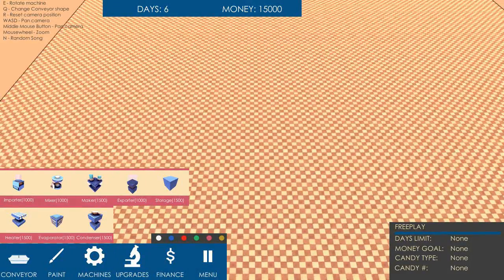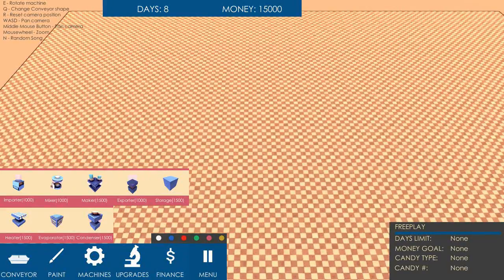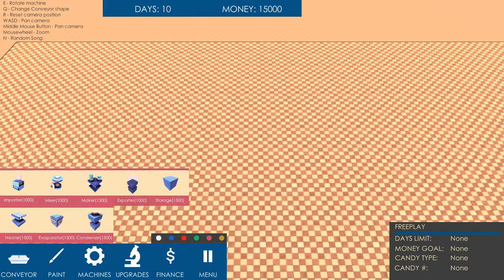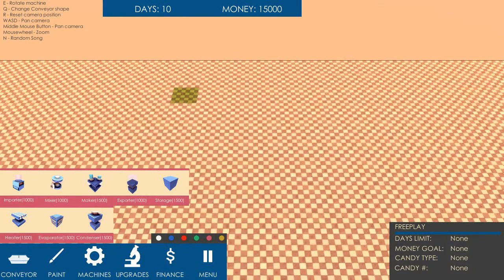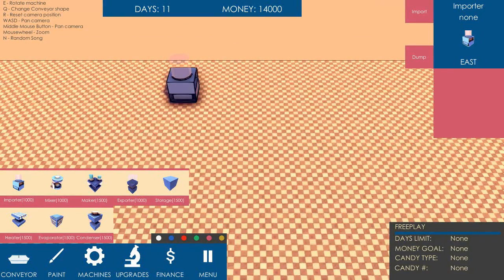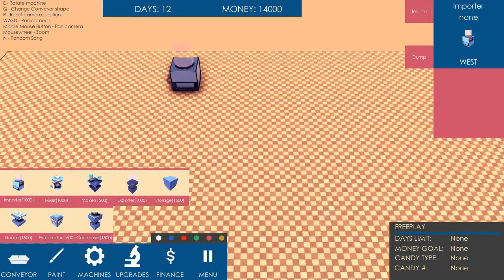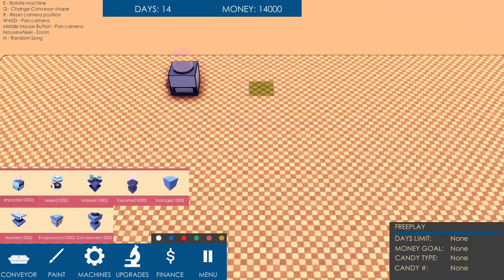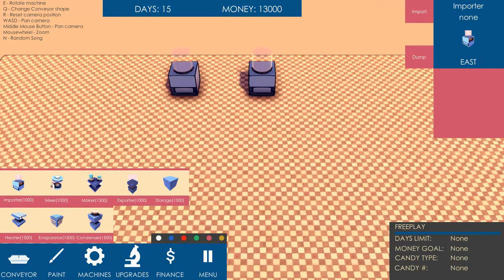Now I did do the tutorial, so let's just make something like that maybe. I've not quite worked out how to use all of these machines yet, but let's just have some stuff going on up here, shall we? First of all, we need to import ingredients. Let's have it facing south — I think that's a good idea. We need more than one ingredient to make candy, because otherwise you'd just be selling sugar. So, two ingredients.